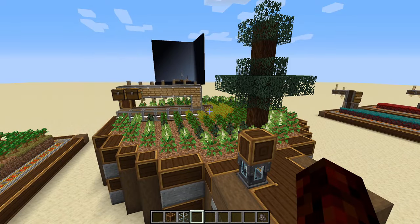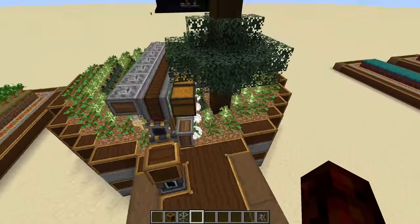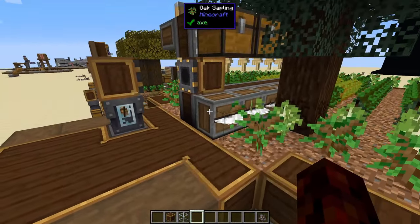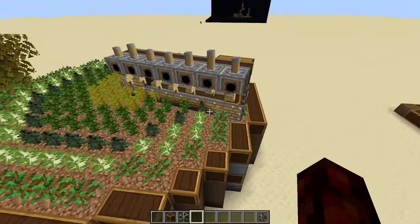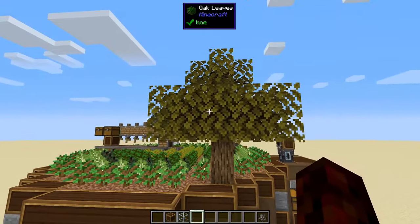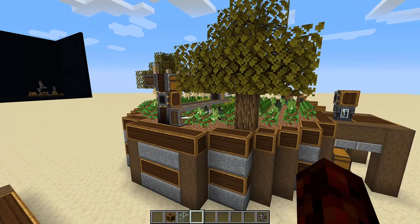Now into tree farms. The first tree farm is a radial design — same as a crop farm where it spins around — using saws instead of harvesters to take down the trees. The way it works is it will take down the entire tree, all of the leaves, and collect all of the wood, sticks, and apples from the trees.